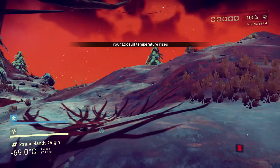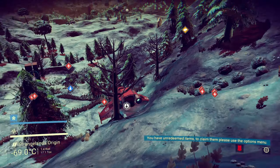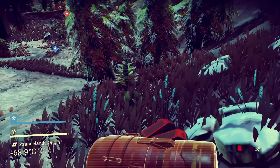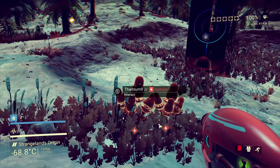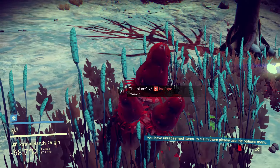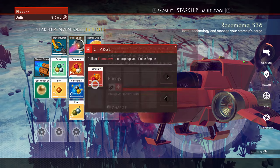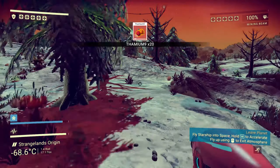My exosuit temperature rises. The Thaumium was red — so maybe that's what I need to look out for. Let's go back to our ship. Pulse engine's almost full. I think we're almost ready to take off. I think I want to get a little bit more of that stuff.